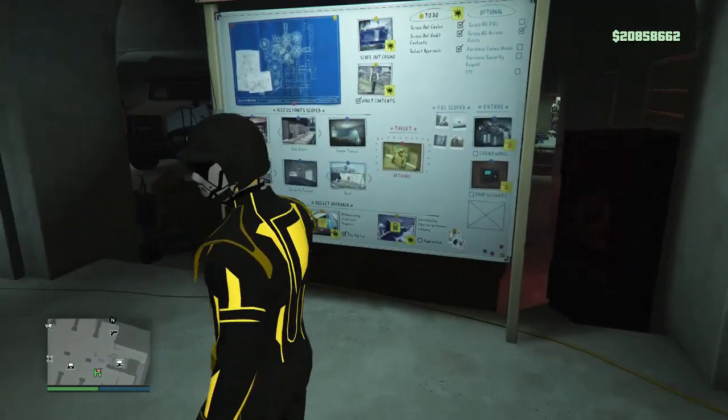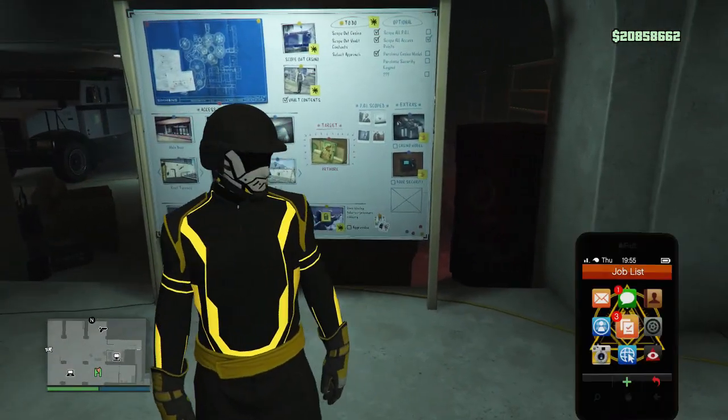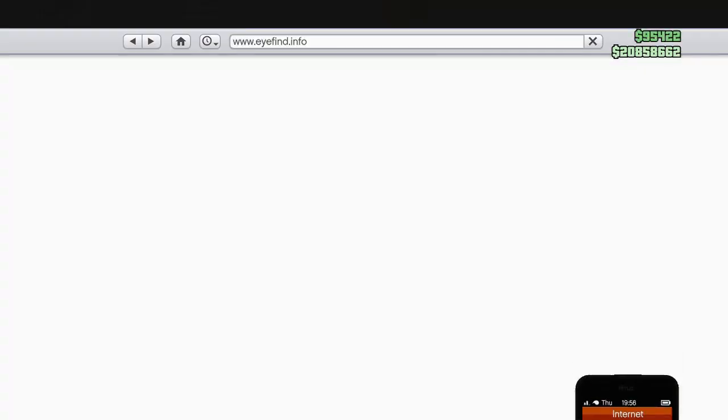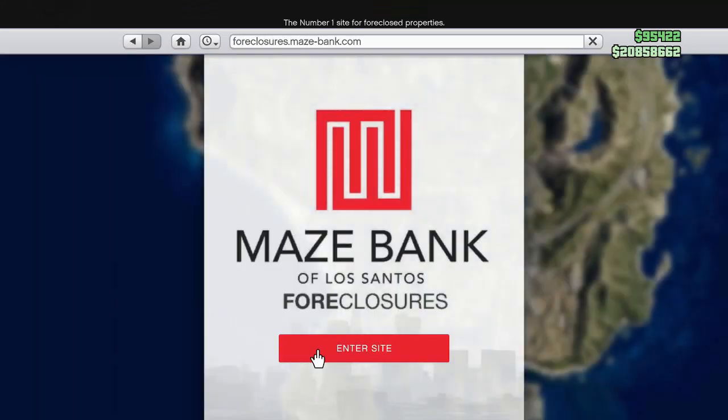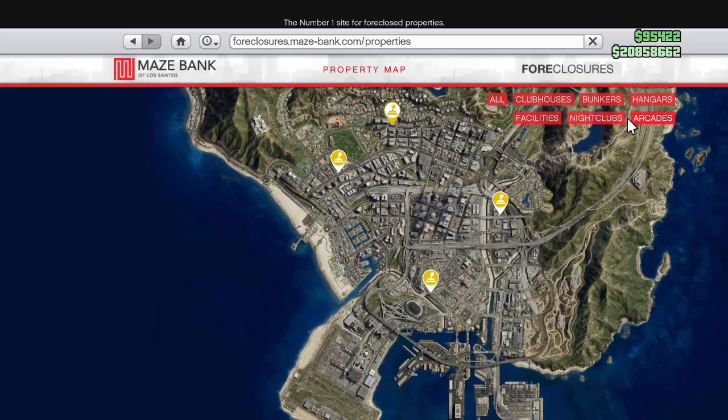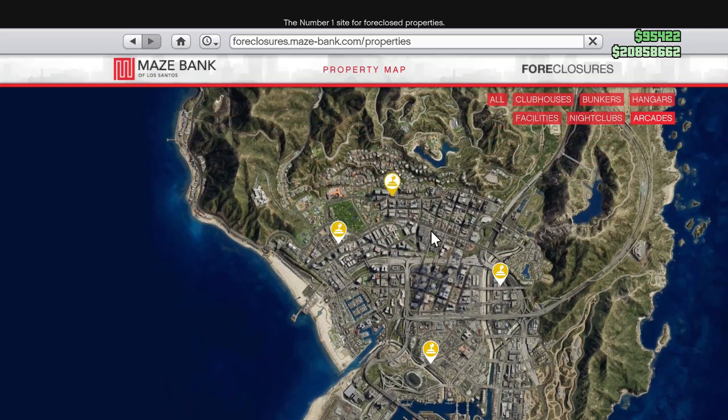Before we do start, if you guys don't know how to buy an arcade, I'll be showing you guys right here. Just pull up your phone, go to the internet, and you guys are just going to want to go to Maze Bank Foreclosure. Go to Enterprise, and then you guys are just going to want to see where it says all clubhouses, bunkers, hangers, facilities, nightclubs, and arcades. You guys are going to want to hit arcades, and these are all the arcades that show up on the map.